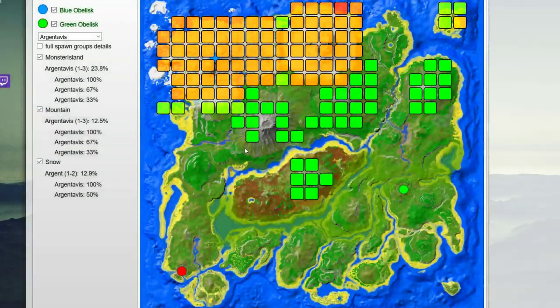Before we tame an Argent Avis in Ark, we actually need to find it. All of the green boxes on the map are places you can find common Argent Avis, and it's very likely they'll show up in those green areas. The orange boxes are pretty rare, but you can still find them. Most of the time, Argents live around mountains at the top of some of the tallest mountains on Ark, but you can find them a couple other places too.